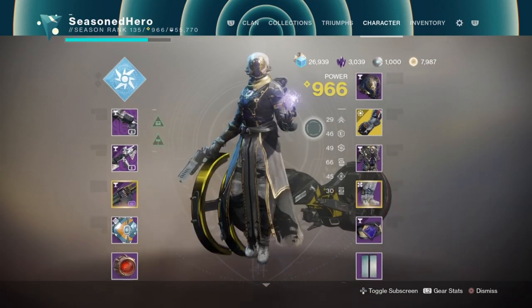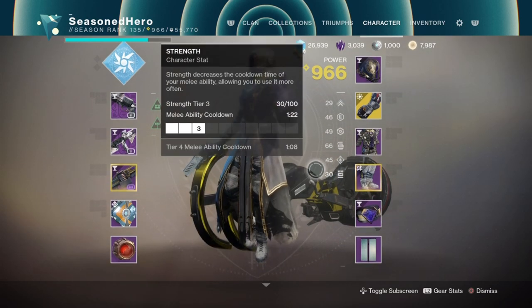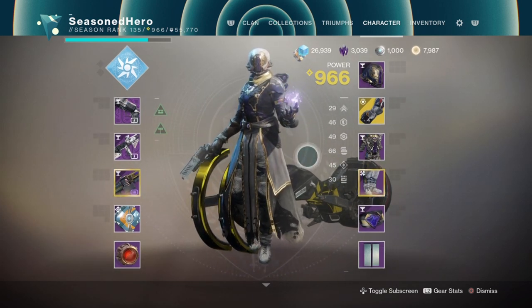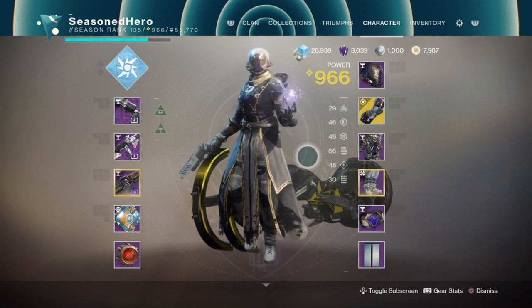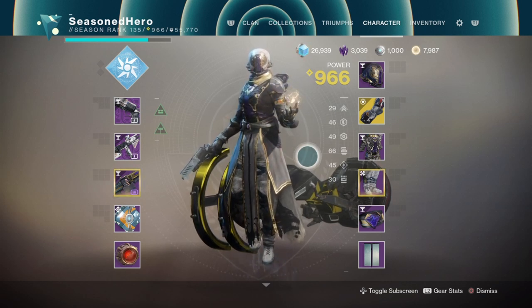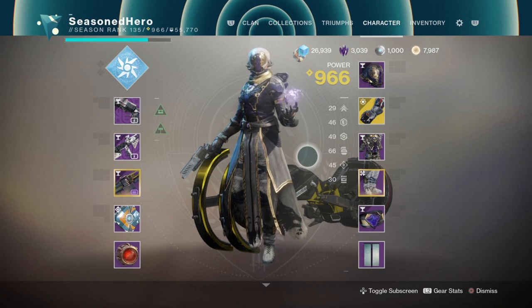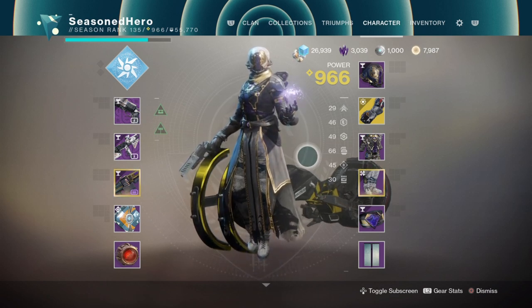Now for stats and armour: for stats we want to spec into Recovery and Resilience as normal, so around 40 to 50 or 60 — ideally 40 to 50 for the sweet spot. Discipline is for fast grenade regeneration, so hitting around 60 to 70% and above will net you around 45 seconds to 30 second regeneration speed. If you have the option, push it to 100% for even faster regeneration. The higher your Discipline, the longer you can keep your Arc Soul buddy active.